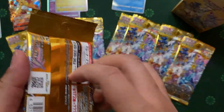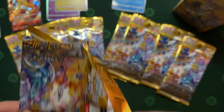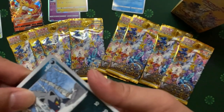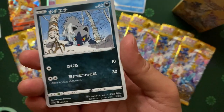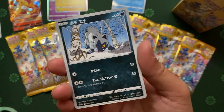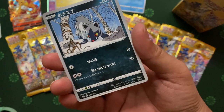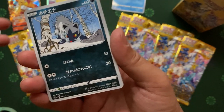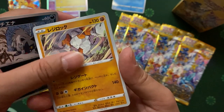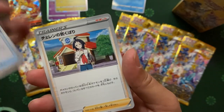Here we go, this is the So Lucky pack. This is like the most hyped all-in-one pack that you will get from the whole year of products that wrap up 2022. Yeah, I think we remember we opened something like that last year also towards the end of the year. This is the So Lucky pack. I know this character — Marill. Trainer card.